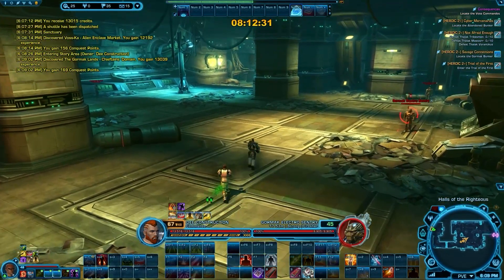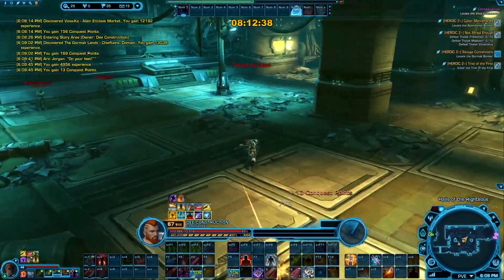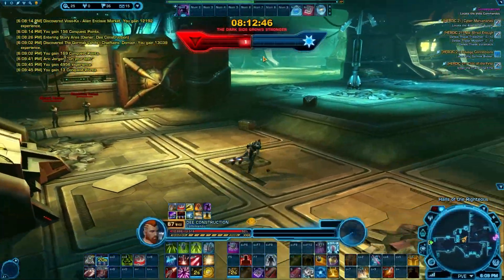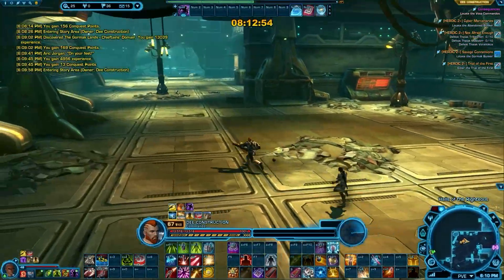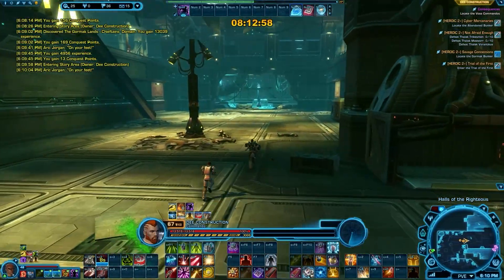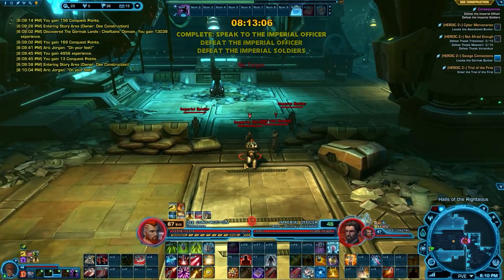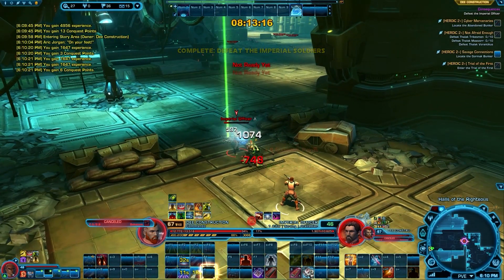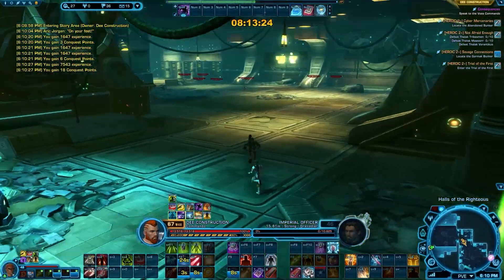I'm guessing there's an instance in there somewhere. Let's go ahead and take out one guy just to see if there's a bonus mission out here — it'll probably be inside anyway. There's our instance for our class mission. I'm sure there's going to be enemies in here. That's pretty quiet, but there's at least a fight, and we'll see if we trigger any bonus missions once we get through this.